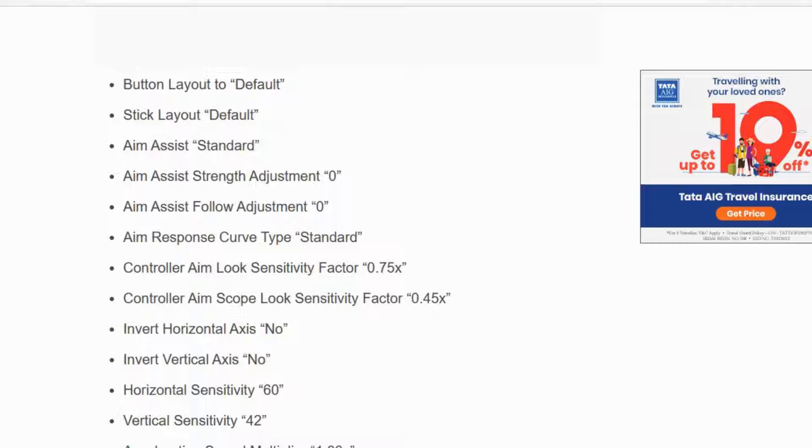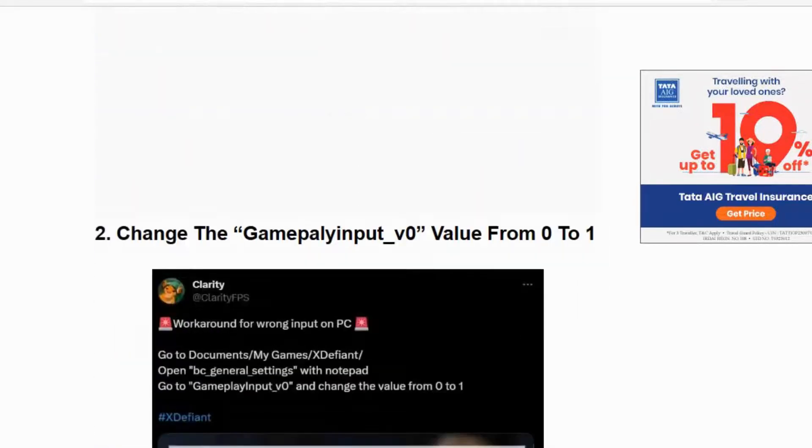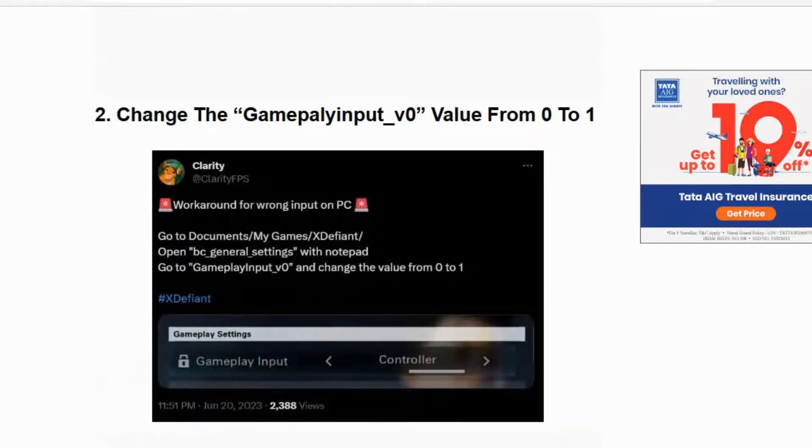Set stick layout to default, aim assist to standard, and aim assist strength adjustment to zero. You can pause the video and make the changes accordingly. Go back to the game and check whether the issue is resolved. If not, move on to solution number two: change the gameplay input value to one.